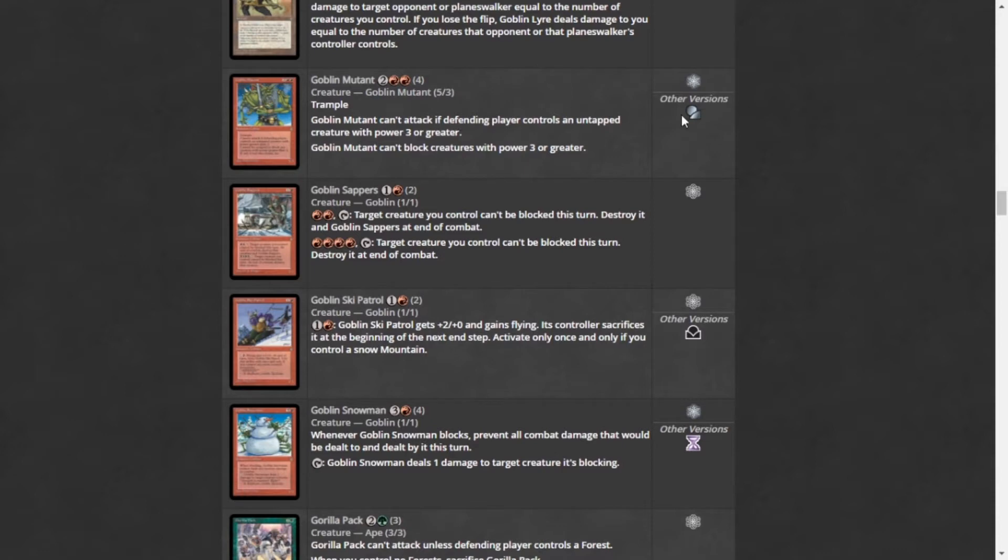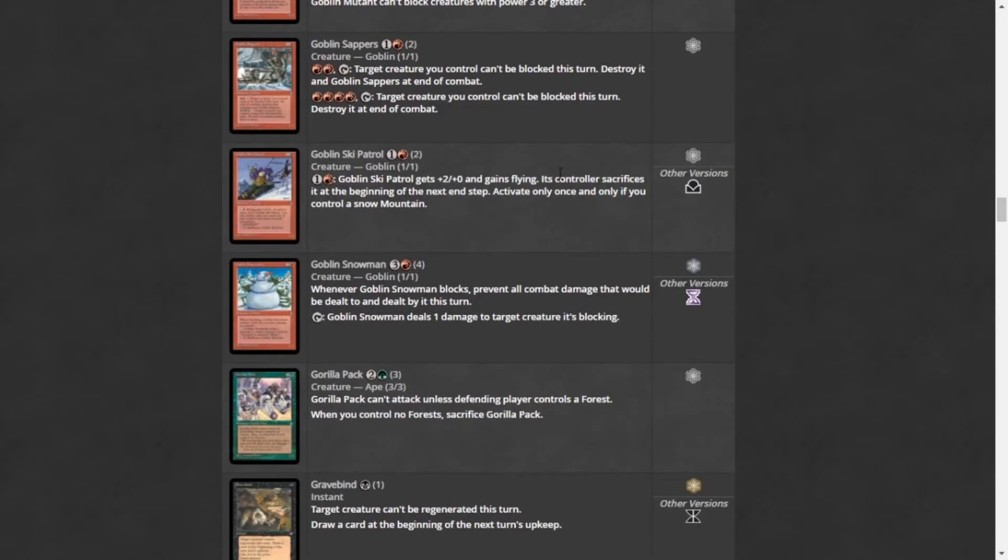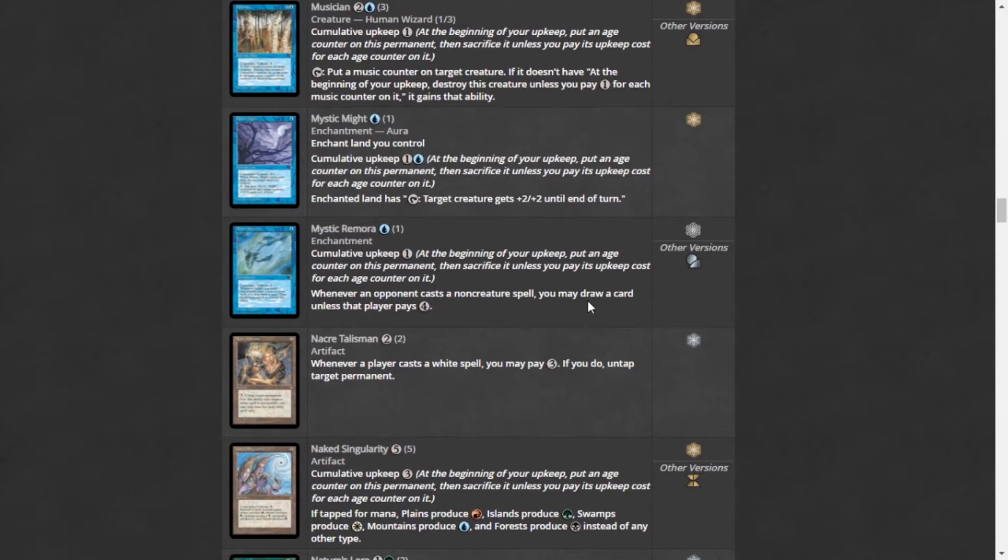Goblin Mutant is really cool — it's four mana with trample, but it can't attack if a player controls an untapped creature with power three or greater. It's still a 5/3 with trample, which is very powerful. Goblin Ski Patrol is a goblin that gets plus two and gains flying when you pay mana, but you sacrifice it at the next end step — still worth it for a flying goblin. And here we have yet another cEDH staple: Mystic Remora.